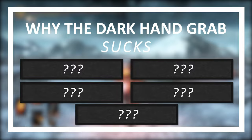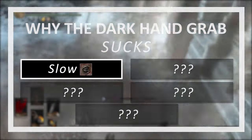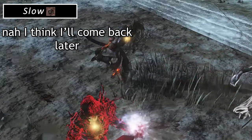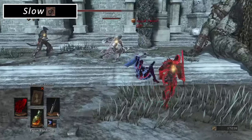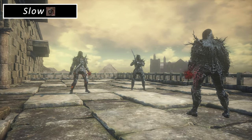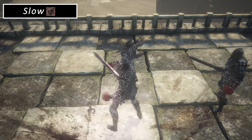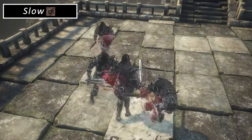Number 1: Slow. It is comically slow. Makes sense for a powerful grab attack, however all the other issues stacking with this one make it especially bad. It takes twice the time to grab that it takes an ultra greatsword light attack to hit. From the start of the attack to the start of the grab box, a player could do two straight sword swings and start a roll before they get grabbed.